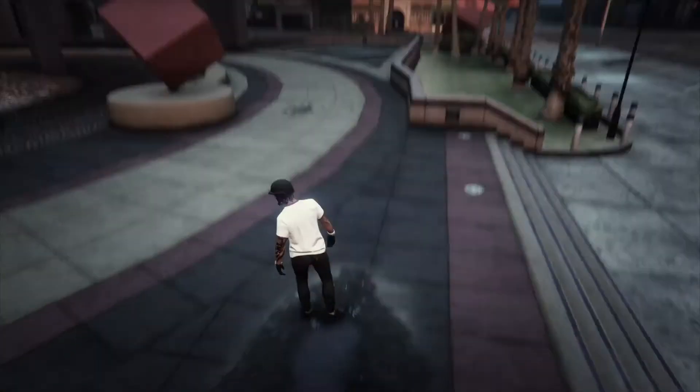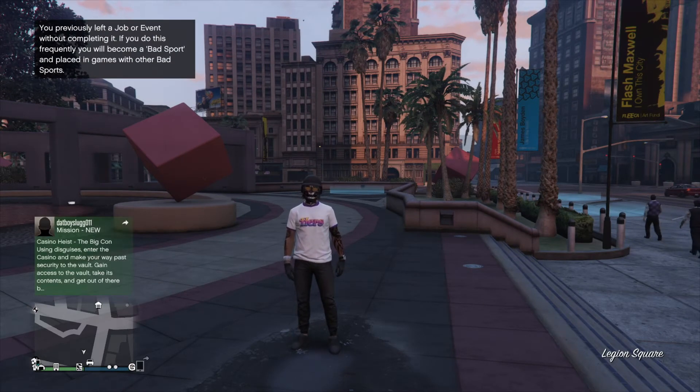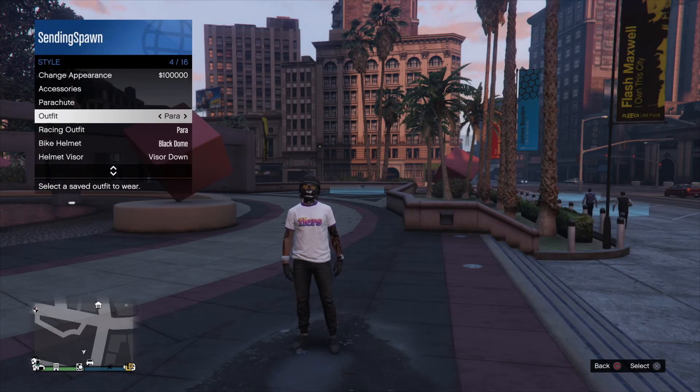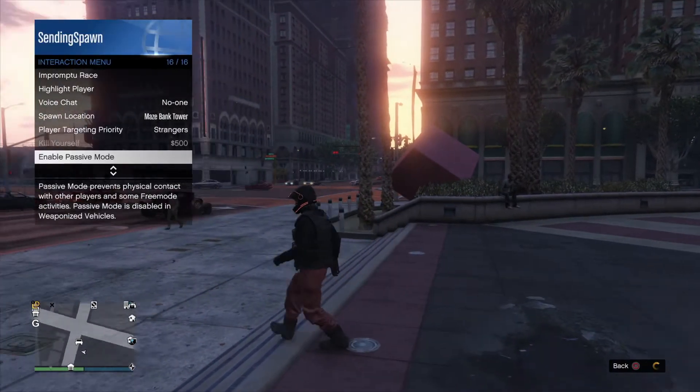Alright guys, now that I am in a new online session you will be able to just open up the interaction menu. Go down to your outfits and put on the red joggers outfit.